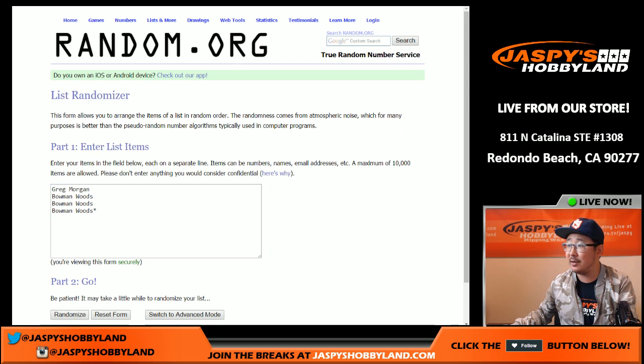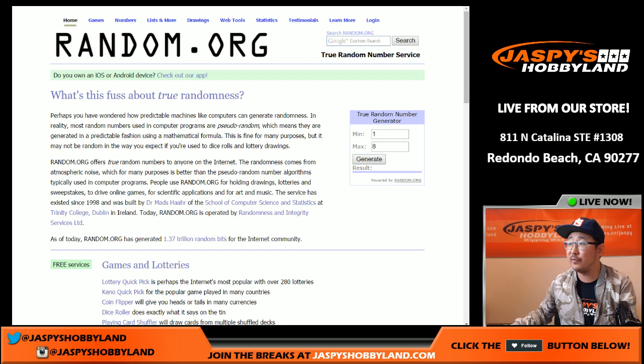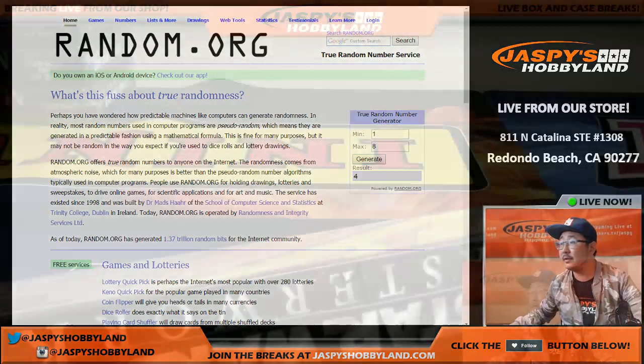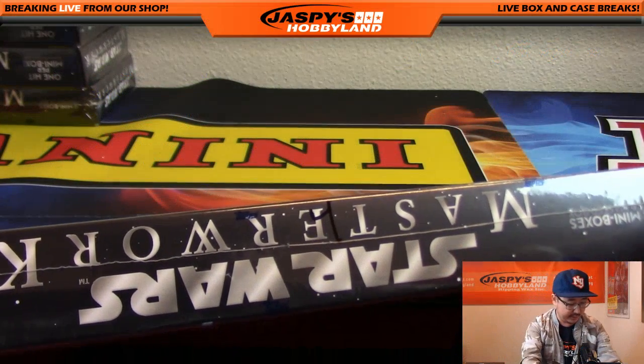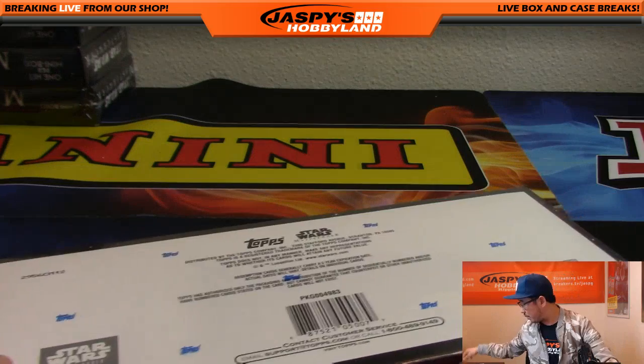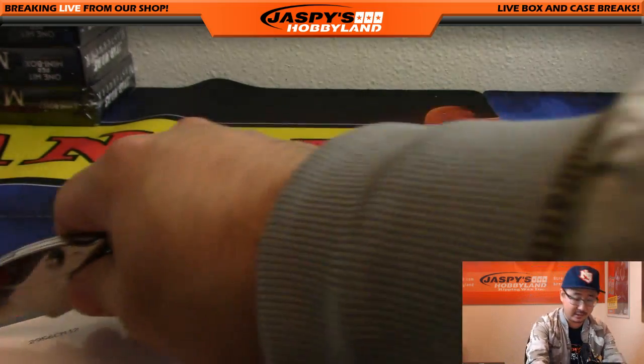Big thanks to Greg and Bowman for getting into this break right here. First of all, we're going to pick which box we're going to do. We're going to generate a number between one and eight — already done a few, so if I get a number that we've already done, then we'll just generate again. That's box four. Yes, I do still have box four. So there is box four for break number four. The next one box break is already in the store right now at jazzpiecehobbyland.com.